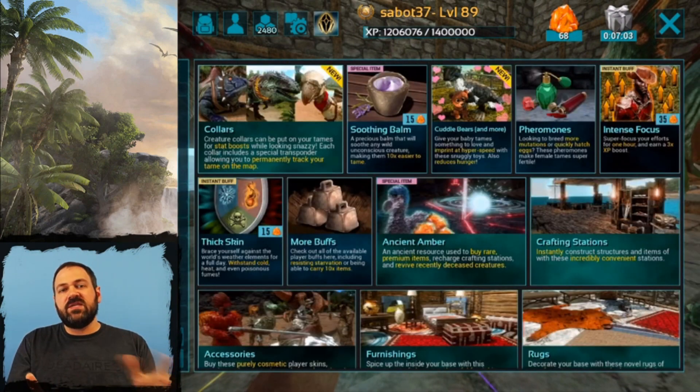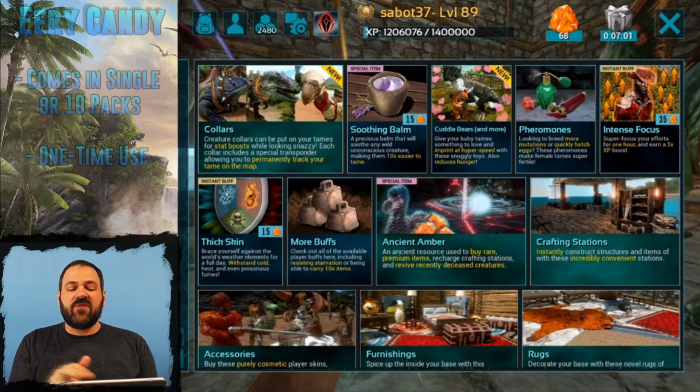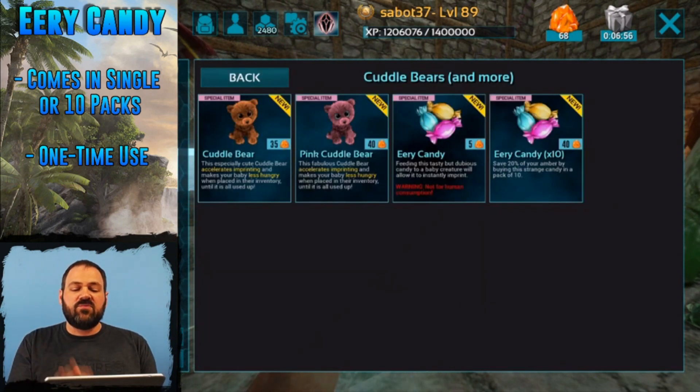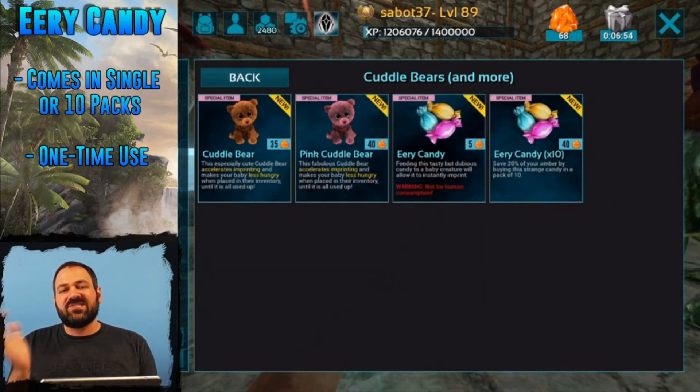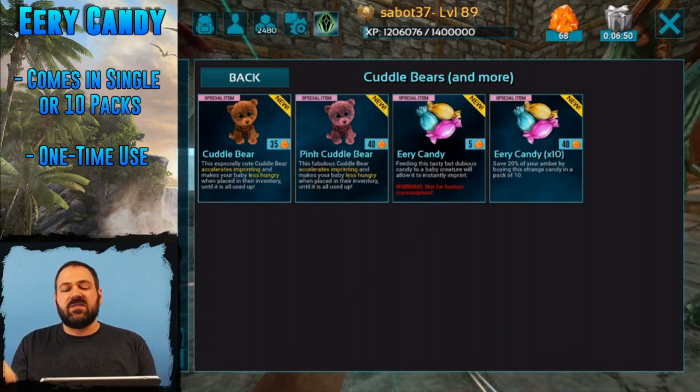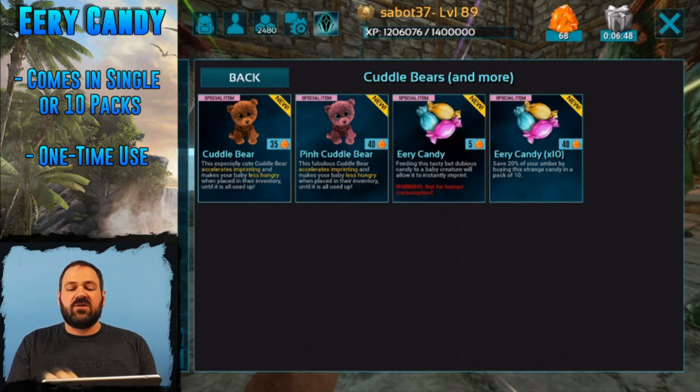You're going to find this over in the in-game store, and you'll notice that we've updated the Cuddle Bears listing to say Cuddle Bears and More. We've added Eerie Candy and also a stack of 10 Eerie Candy to this store listing. If you want to buy a pack of 10, you can save about 20% on that cost.